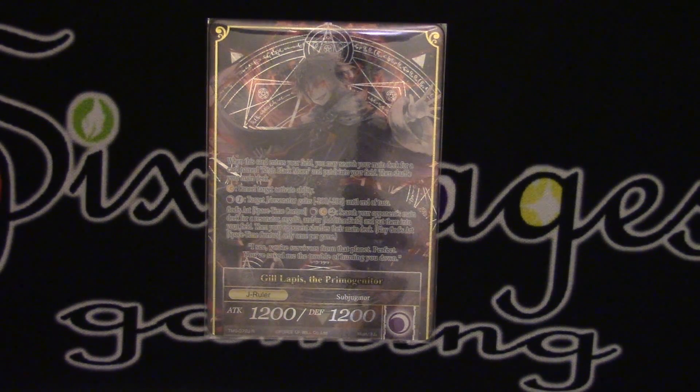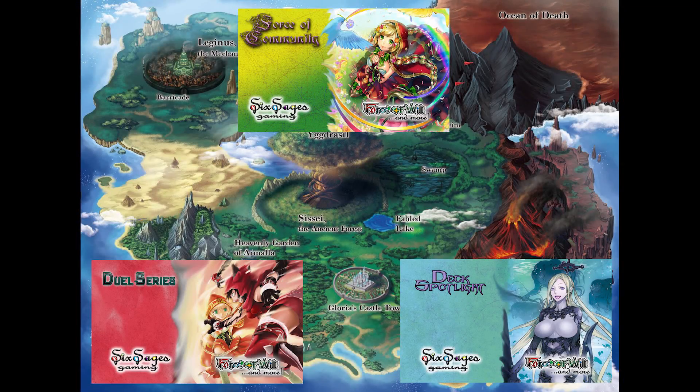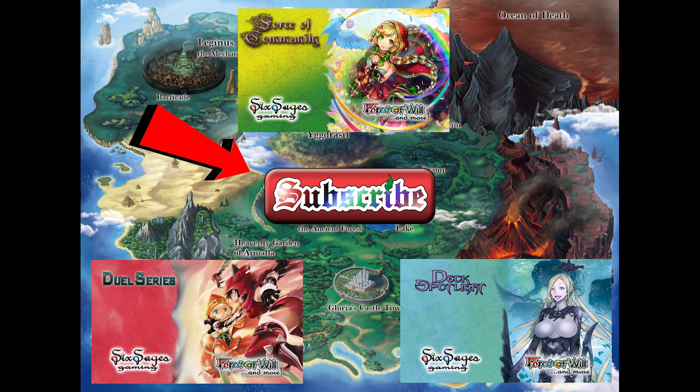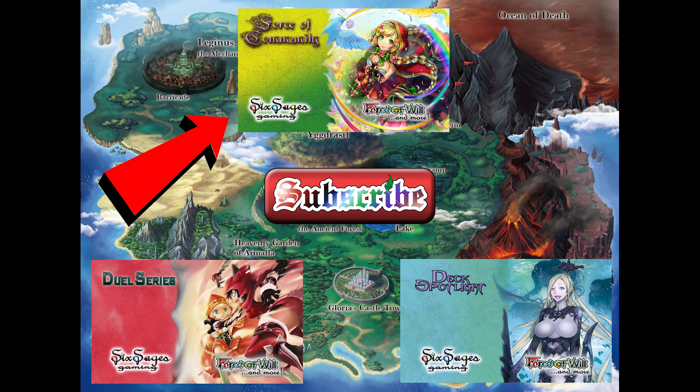That more or less is the Gill Lapis deck. I definitely hope you guys will try it out at your locals — it's something new, and Italy always gives us these new lists to try. Make sure you test it out and let us know what worked, what didn't, and what changes you would make. I think Space-Time Collapse should probably go main deck since being able to two-for-one your opponent is always a win. Thanks again for watching — shoutouts to Gamers Gauntlet for all your TCG needs. Make sure to like, comment, and subscribe for more future content. We'll see you guys on the next Deck Spotlight brought to you by Six Sages Gaming.